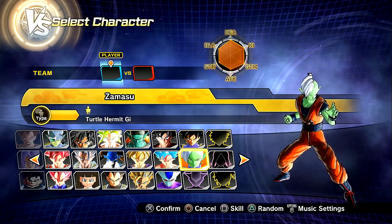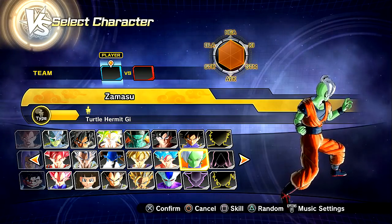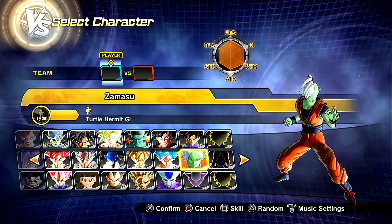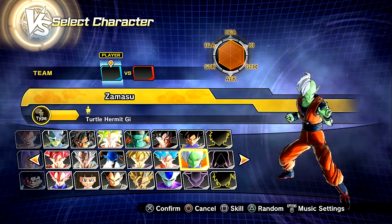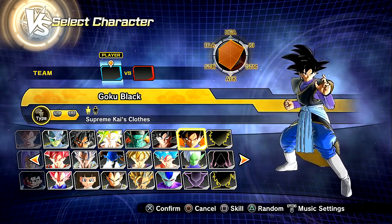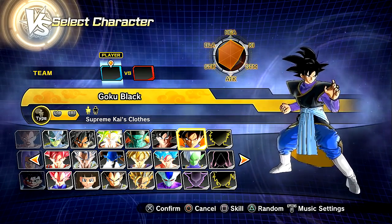But not just any Zamasu — this is the Goku-style Zamasu, and it's not just the clothing. This is actually Goku within Zamasu's body. He actually has the stance and the moveset of Goku, which is gonna be kind of fun and silly. We're also using the Goku Black Supreme Kai clothing variation, which actually has a Rosé variation, which is really cool.